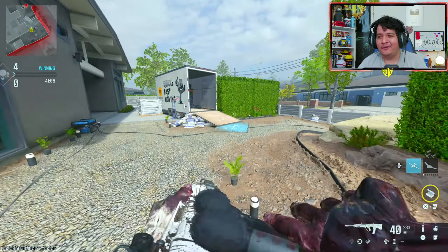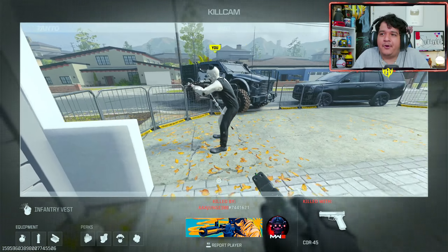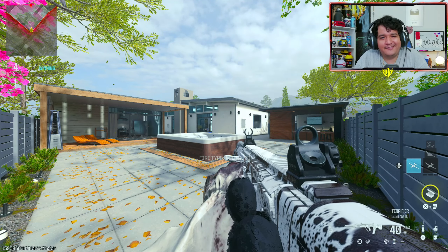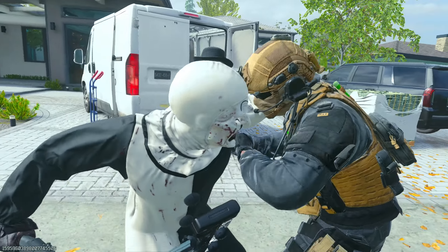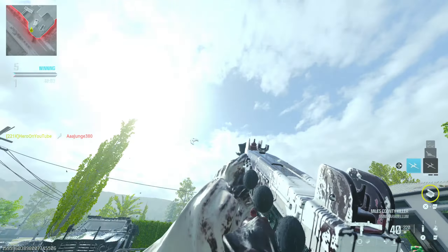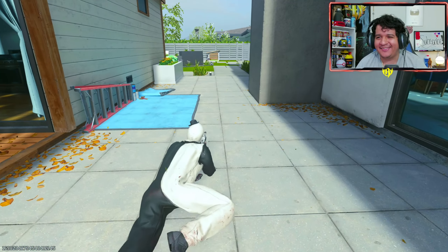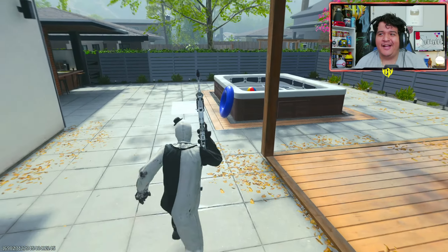If you get a headshot it says 'Art was here,' and if you get a body shot it just says 'Art' — which is cool. Here's how you'll look to opponents in third-person mode; you're definitely going to stand out because you're a freaking clown. Now let's see how Art the Clown terrifies his opponents — he goes crazy! Here we have Art the Clown in Call of Duty Modern Warfare 3 — do you like my little hat?